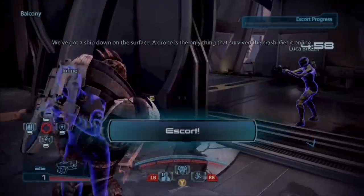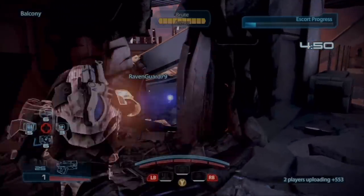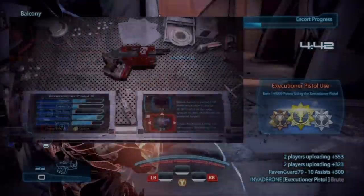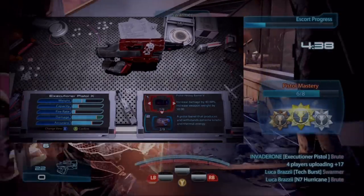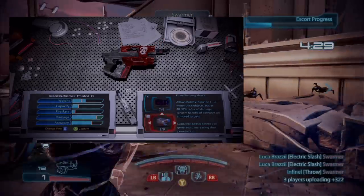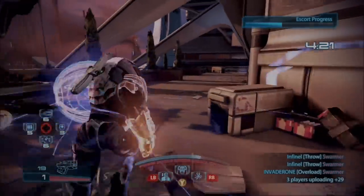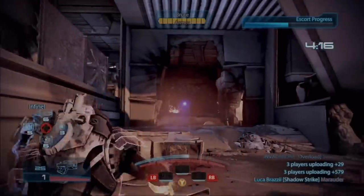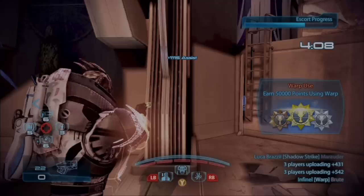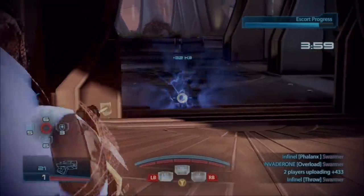Those are the Cerberus Guardians that walk around with their shields — with this gun, even without the piercing mod, you can still shoot through their shields and hurt them. I'd still recommend using the piercing mod and the pistol heavy barrel. On the video you'll see the mods I recommend: a heavy pistol barrel for an additional 40% damage, and the pistol piercing mod for stronger armor penetration. Or you could put a heavy barrel with a scope and use armor-piercing ammo.